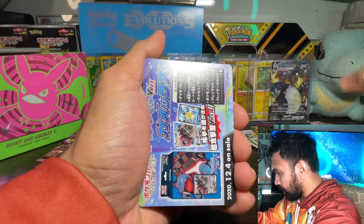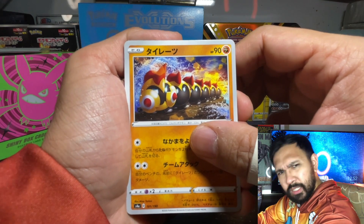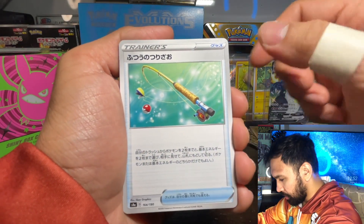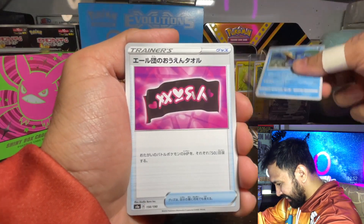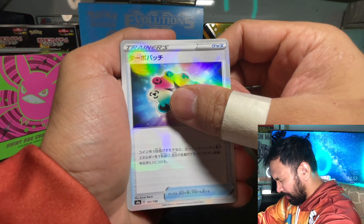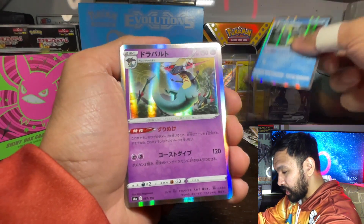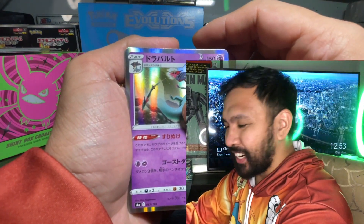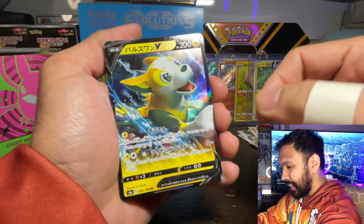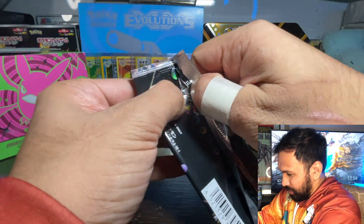Flip it over — Urshifu, I'm pretty sure I have that. Zapdos, I think I have him too. We got Phanpy... Toxicroak, Sizzlipede — I don't know how to say that. We got Fishing Rod — good to see you again buddy. Team Yell Towel — I don't know if I have this yet. For the circle hollow, three, two, one... no Yamper, we got Inteleon. We got a full art trainer — no, we got Dragapult. And who is this? Is it gonna be a shiny V? Three, two, one — we got Boltund. I see this guy a lot; pulled him from my box break too.